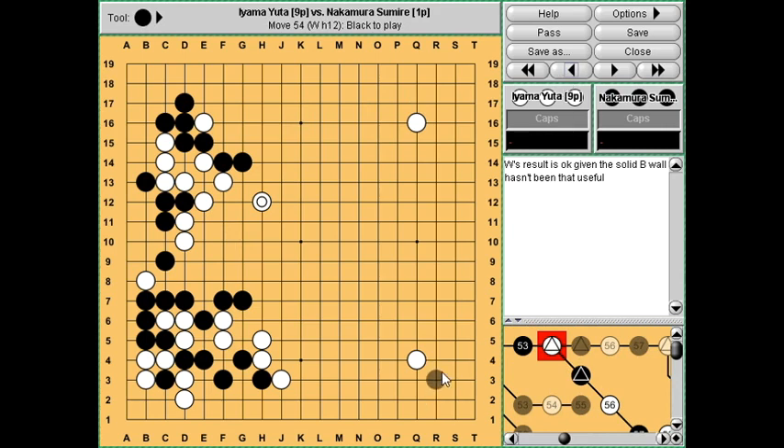I would also seriously consider invading one of the 3-3 points. Nakamura played this move - in terms of a game plan it makes sense, because starting from this knight's move she was trying to push this white group towards this very solid wall to make use of the wall. But I think against someone like Iyama Yuta this group is going to be hard to attack. So this is a good move but I think it might be a little bit too early. White takes the big point - this is a critical point you have to reduce, so now it becomes a bit awkward for black.